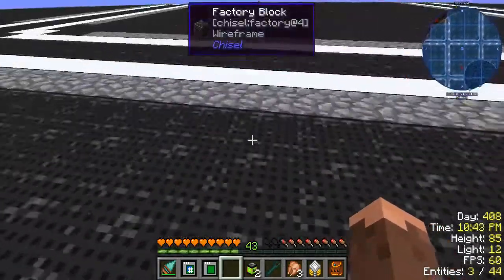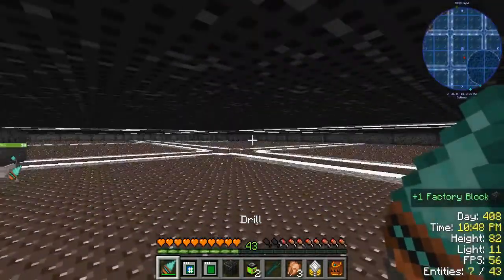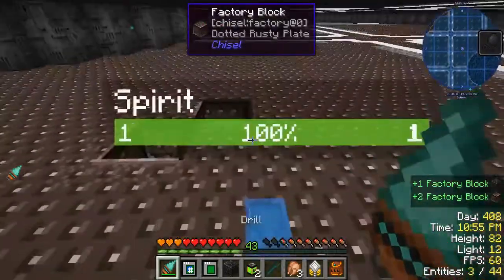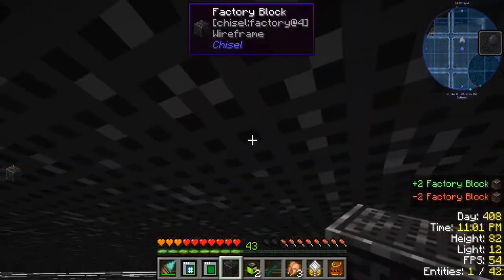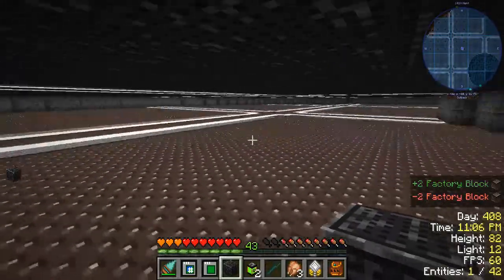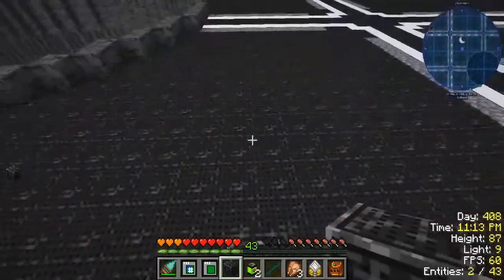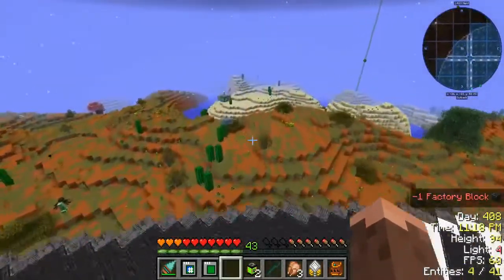There's glowstone up in this bad boy and then down here there's glowstone. Oh, I scared myself - I got so scared. So there's no torches because it's all lit up with the glowstone. And then I was like, I don't want to have to do that by hand. So then we made some builders like that.